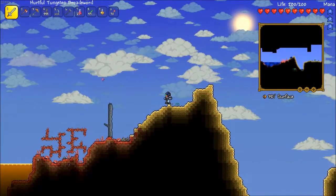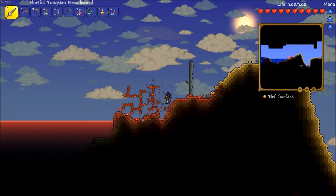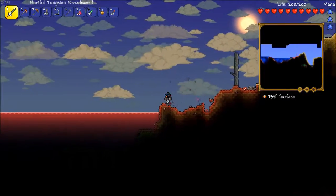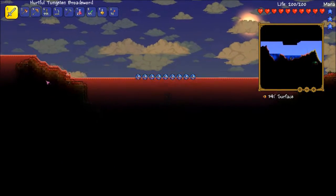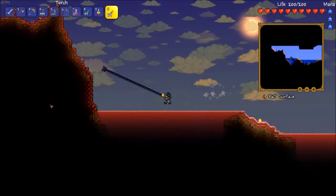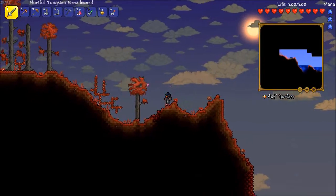All right, everybody, here we are at the Crimson. New to 1.3, there are these annoying spiky things that used to not spawn in the Crimson, only the Corruption, but now they're in the Crimson too, which is just wonderful. Hopefully we can make it through the lake without dying - that's where I died last time I came here. I just got trapped in the lake with nothing; I don't think I even had a bow at the time.